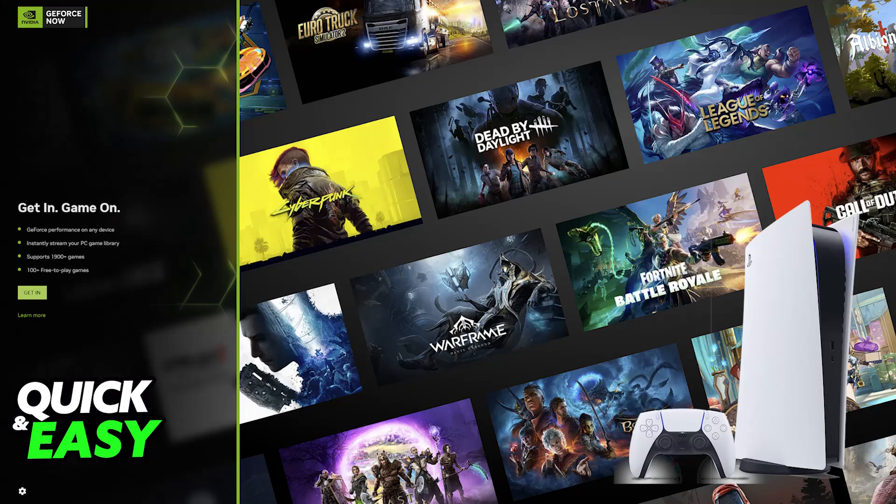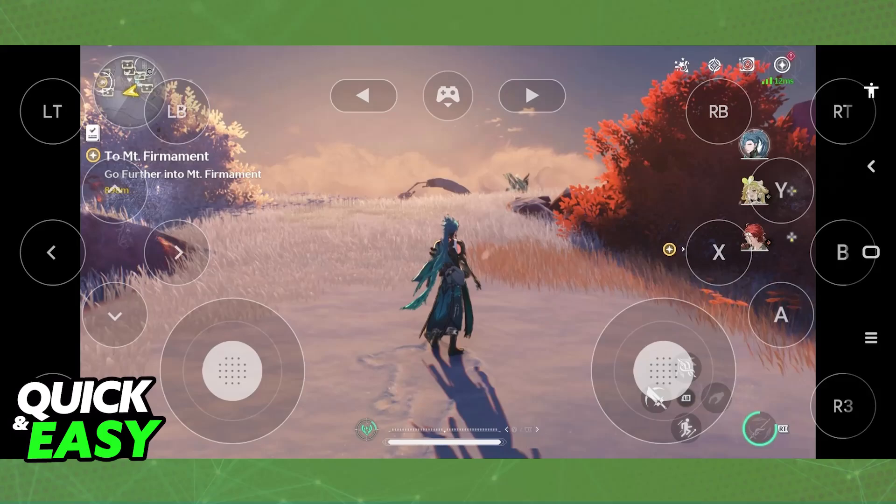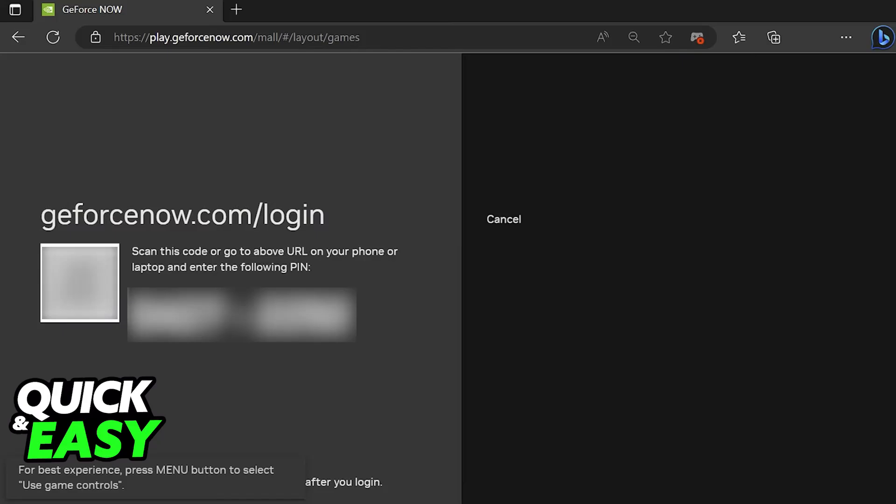As you might be aware, GeForce Now is only officially released for PC and mobile, meaning that consoles like the Xbox or PlayStation don't have access to the service through a specific application. But there is a workaround for Xbox consoles where you are able to open the Microsoft Edge browser and go to play.GeForceNow.com, sign into your account, verify that you have the subscription active, and play directly on your console through the web browser.